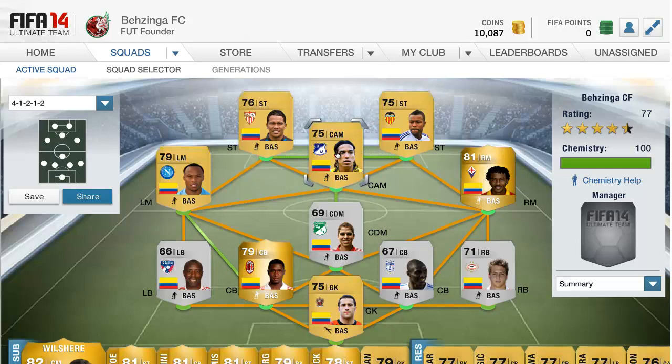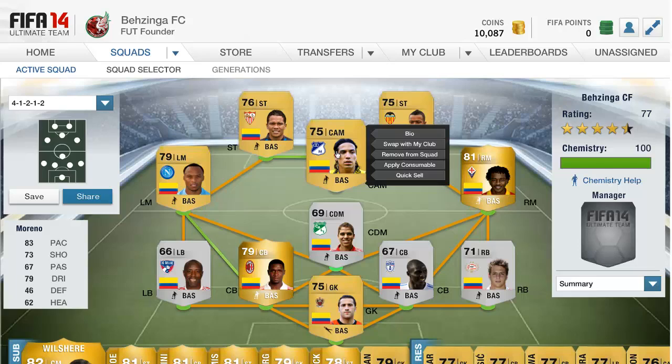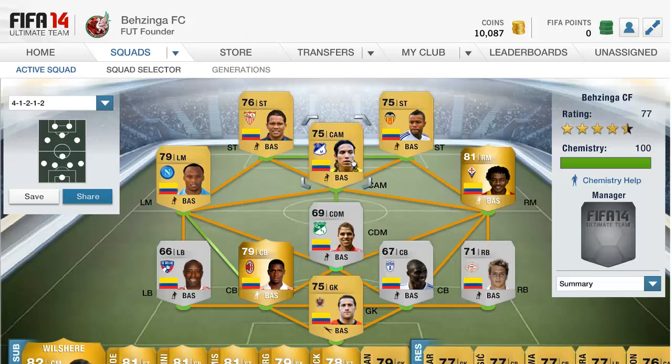Moving up to the center attacking mid role — this is the guy I got in my starter pack. I originally had him as a center forward but changed him to CAM. It is Moreno: 83 pace, 73 shooting, 79 dribbling, and he has five-star skills and four-star weak foot. His card looks absolutely fantastic. The pre-release comes out on the 23rd if you're an EA Season Ticket holder, so make sure to grab that to get early access to Ultimate Team.